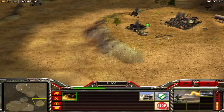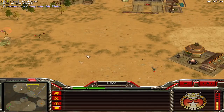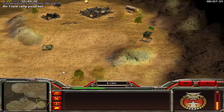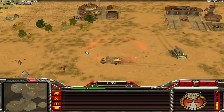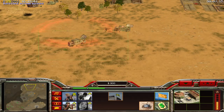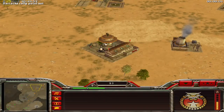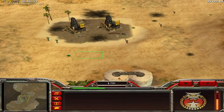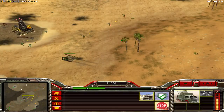Now I have a listening outpost in his base giving me a lot of information about what he's doing - he doesn't see it, he'd only see the smoke coming out of it. I'm now getting my airfield and building a Helix because I think he'll go to other tanks than Battle Masters and Gatling Tanks. I have two listening outposts now. I need to get rid of his war factory on the top left corner and watching the minimap he's preparing a strike on the bottom right corner.